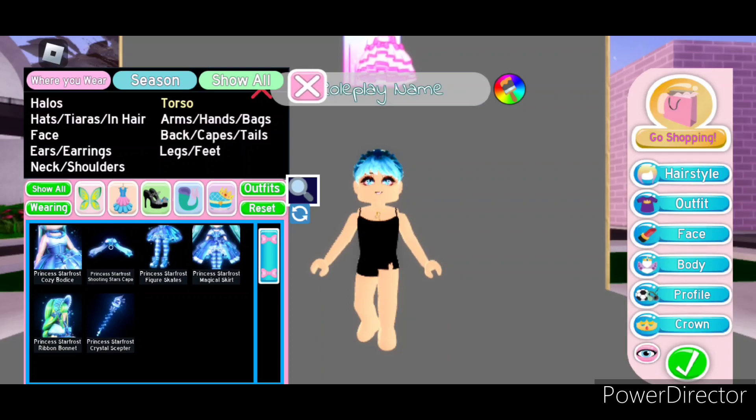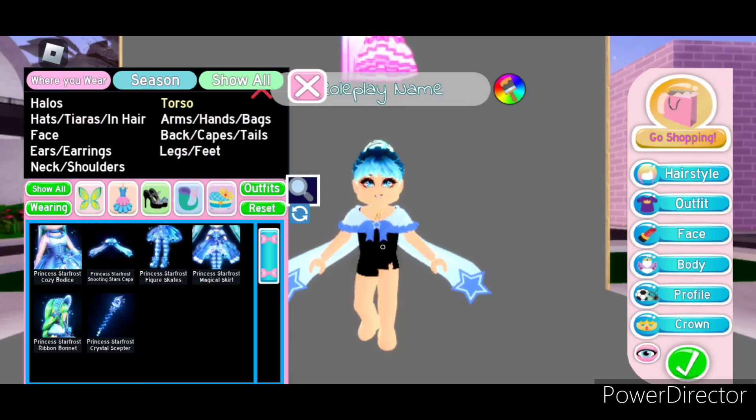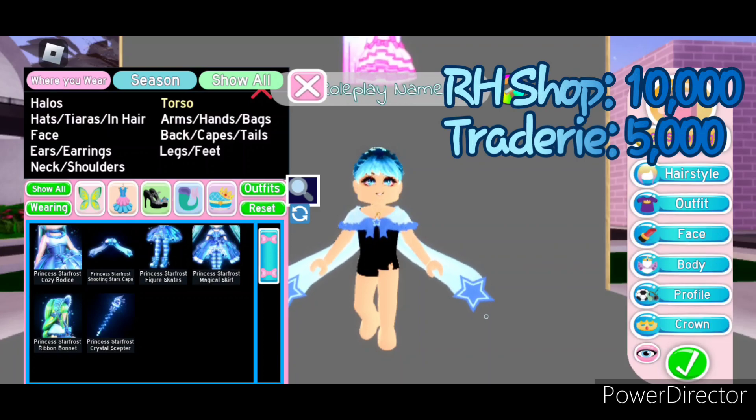Next we're going to look at the Princess Starfrost shooting stars cape. It's also really cute — it only has this one toggle. On the shawl bit here you can see the fur going around, which is adorable, and we have these stars at the end on both sides and this super cute bow at the top with a star in the middle. The cape can be bought in the Royal High shop for 10,000 diamonds and on Tradery it's about 5,000.